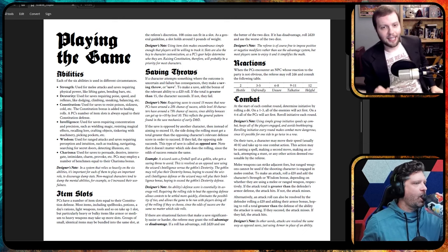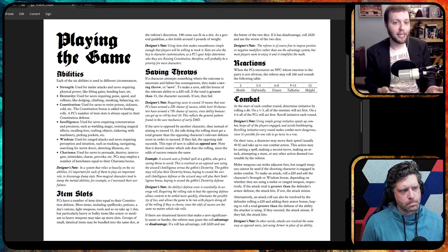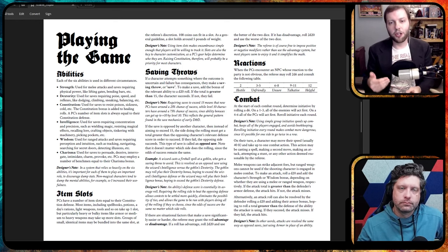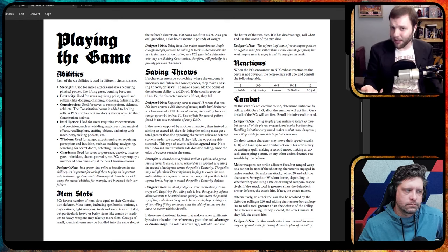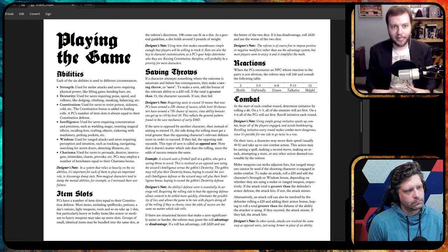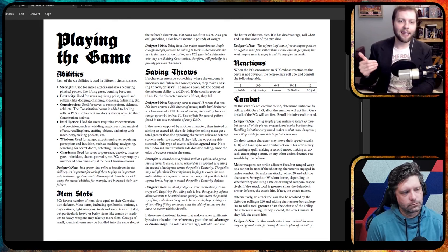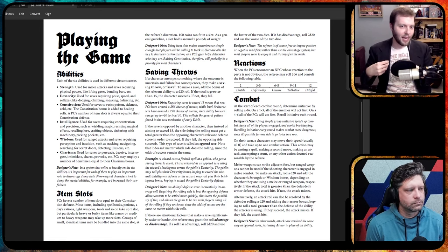Clocking in at four pages, Knave is a light RPG even by OSR standards. Part of this is because it relies on compatibility with other OSR systems to fill in a lot of the gaps. For instance, we don't get monsters — instead we get a short conversion rule so GMs can take any old B/X critter and easily drop it into Knave. This really plays to the strength of the OSR, seeing as most games under that umbrella are somewhat compatible. Knave makes it very clear that you're supposed to use other material with it and exactly how to do that throughout the text.